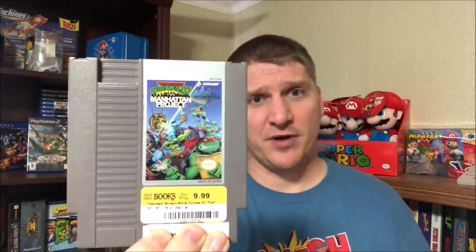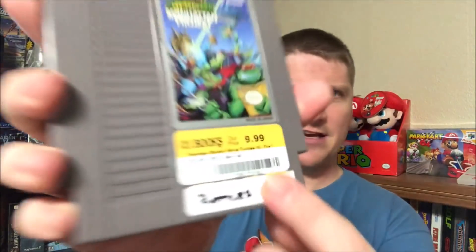Might see if Emerald Game Cave from Australia wants to send me a PS2. And the last thing I picked up from the thrift stores today — they had this for $9.99 — it's Teenage Mutant Ninja Turtles 3: The Manhattan Project on the Nintendo. I have this complete in box, but this game's obviously like a $20–$25 game, and it's got a little thing on there that says 'rattles.' There's something rattling in there — I think I'm going to make that an episode of Odds and Ends.